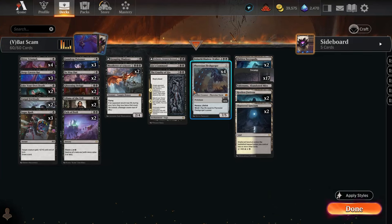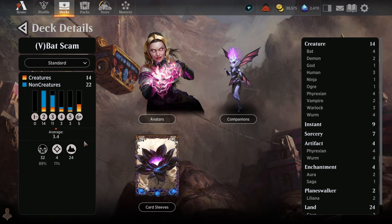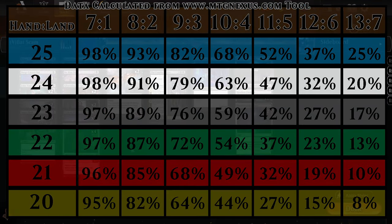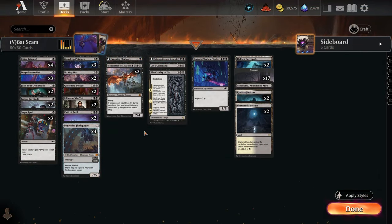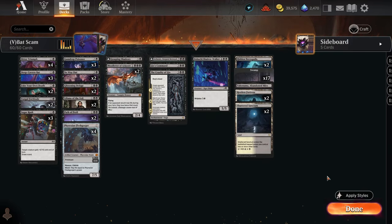The Bat Scam deck has been performing well — it has 24 lands. I don't really have many one-drops or mana fixing since I built it before looking at these numbers. The average curve is 3.4, which is a bit deceptive because the Flesh Gorger is actually a three-cost but counts high. We have a lot of big bodies, so we definitely need those 24 lands — maybe even 25. With 24 lands, there's a 63% chance of getting Blood Letter out on curve on turn four. I do have Sugar Rush for card draw.